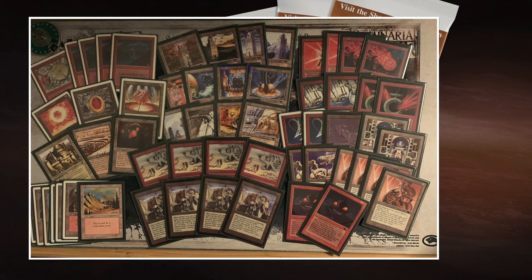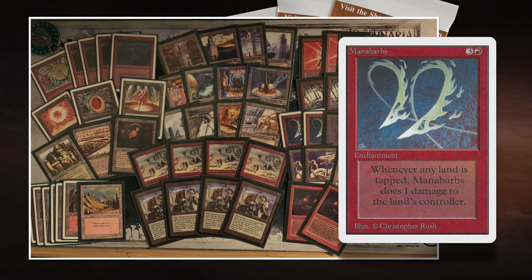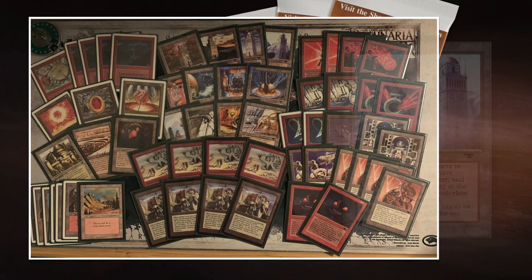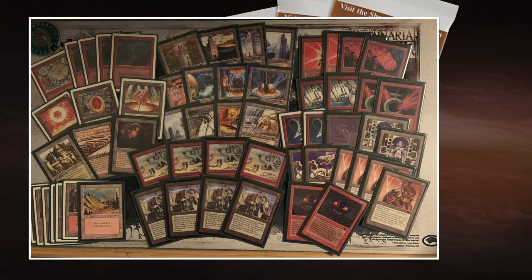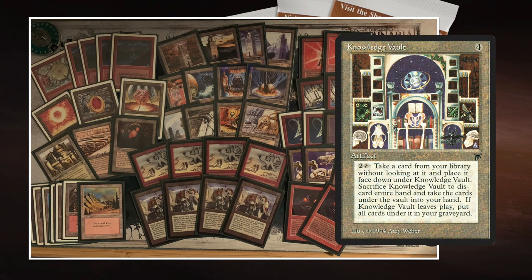Looking at the rest of the deck, it's so cool. I see Dragon Engine, which is awesome. I see Mana Barbs, which I think is really cool — it's going to hurt the opponent for using lands. I like how that works with the Tron lands, because he can tap an Urza's Tower, get three mana, and only takes one point of damage from the Barbs. But for me as the opponent, my lands only tap for one mana, so I take one damage per mana. So it's really nice to combine Mana Barbs with Tron. I also love the two Knowledge Vaults.